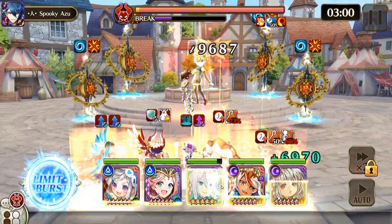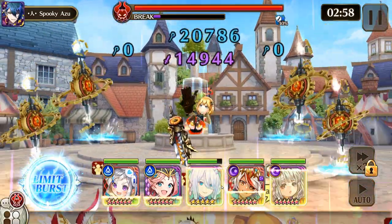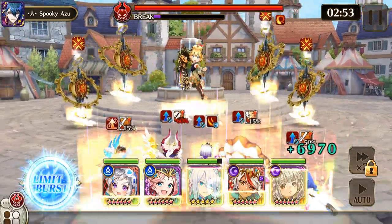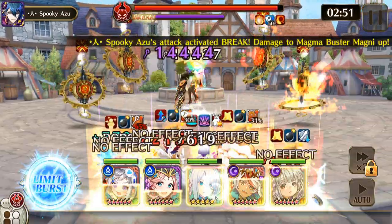That applies to 1-star artifacts versus even 5-star. So you can have a 1-star and still get the full benefit of having that 15%, but you won't have all the stats.